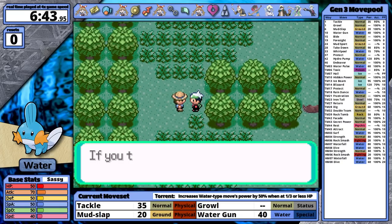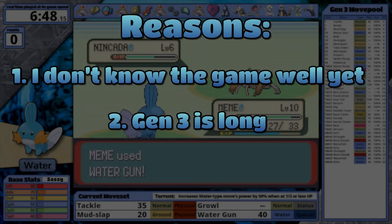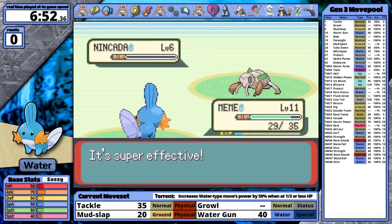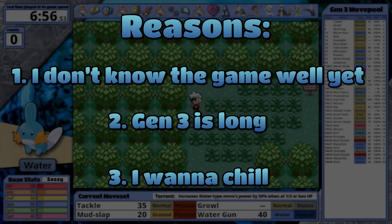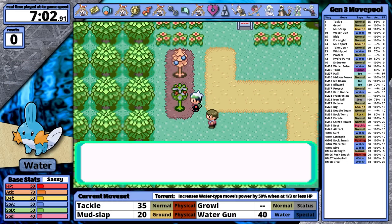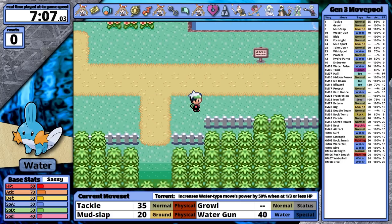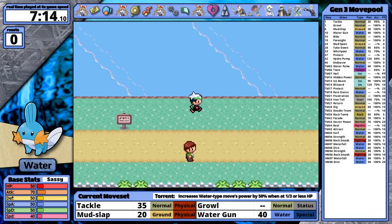I've made the decision to only do a single playthrough in Generation 3 games, so this video won't have any testing section or follow-up optimized playthrough. There are three reasons: first, I don't know the game well enough to optimize. Second, the time required to beat Generation 3 is about four times that of Generation 1, so doing multiple runs means I won't produce a video every week. Third, it's stressful always trying to optimize — I'm really looking forward to just playing, trying things out, and learning along the way. So help me learn by leaving comments about what I missed.